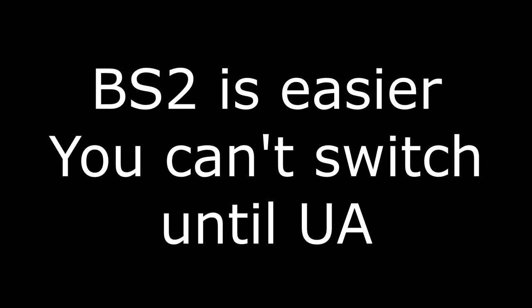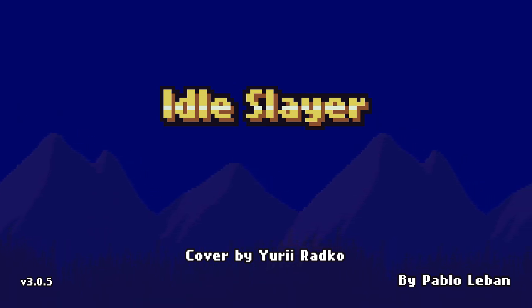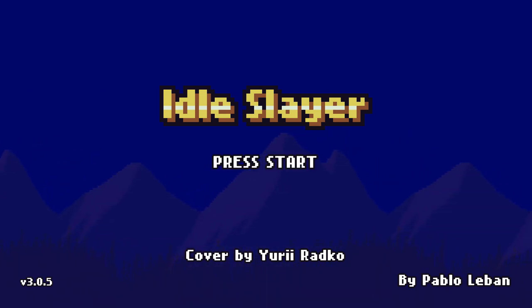Bonus stage 2 is easier, but you cannot switch until you ultra ascend, so be sure you want to do this. Regarding reverting back to bonus stage 2 through ultra ascension — this might already be changed by the time you watch this, so you can ignore that if a new divinity or something was added. I did my best to explain this; I still have trouble with it, I'll be honest.